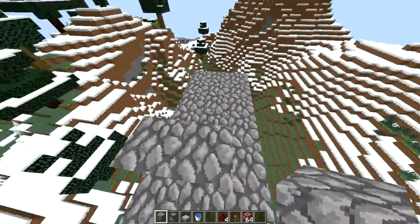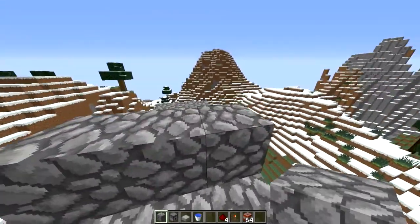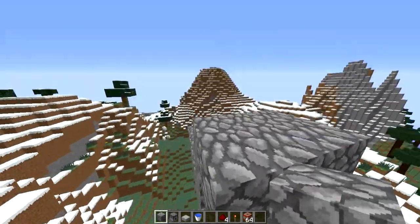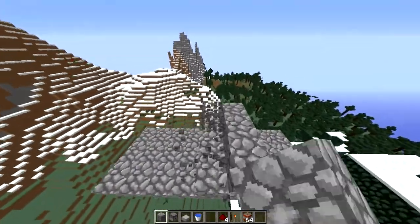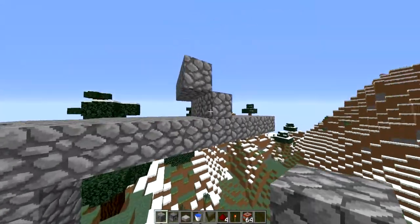Now put, after you build it three wide, put three like so. And then build it like this. You'll have a structure-like thing like this.